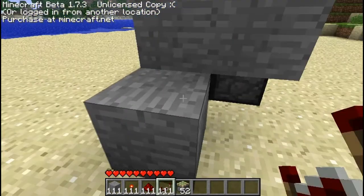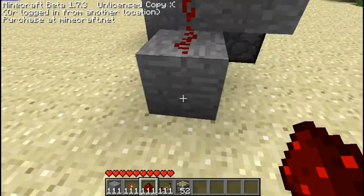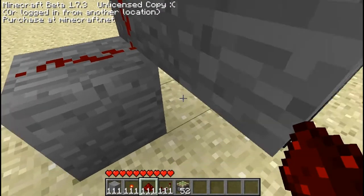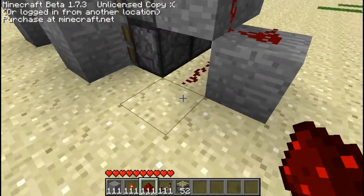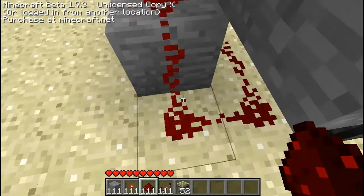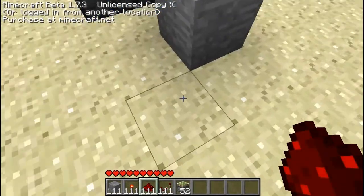Now take out your redstone. Put it so it's up there, just like that, right there. Put one right there, right there, it goes like this, so it's right there. And then right from here, just put some back. We're going to do the same thing on the other side.